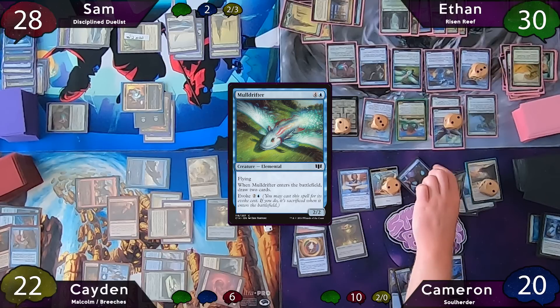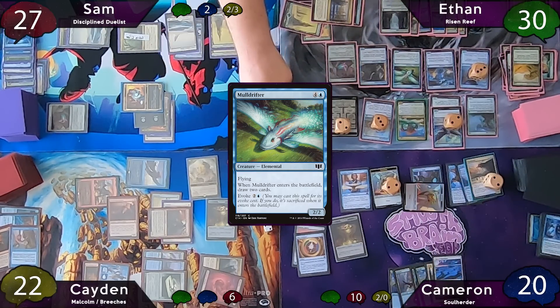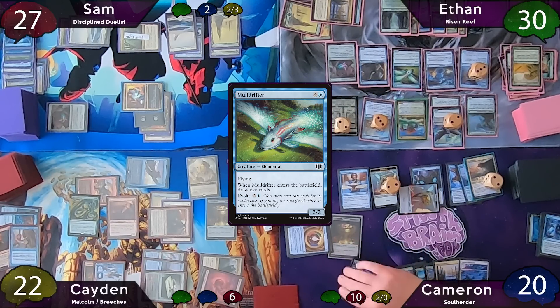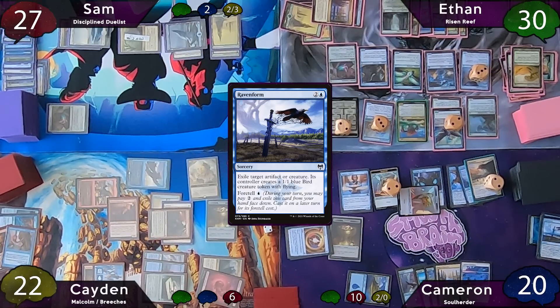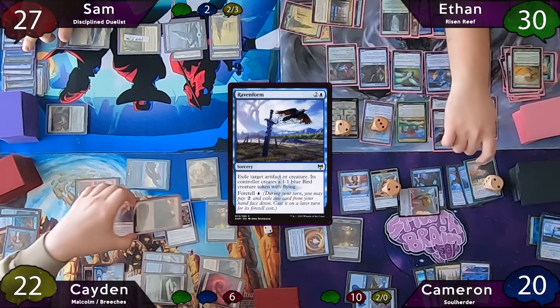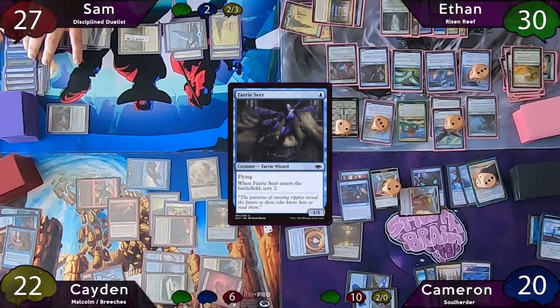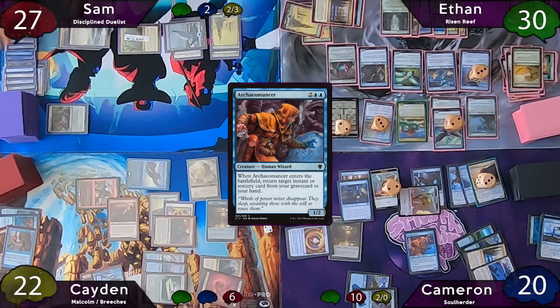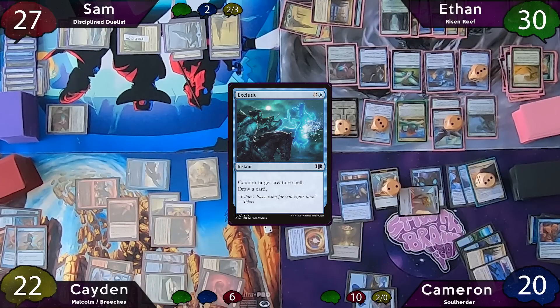Cameron immediately moves to combat and smacks Sam for one in the air — the Goggles trigger lets him scry one to the bottom and draw a card. Fearing death, Cameron taps for three and casts Raven Form on Sam's commander — the Duelist is exiled and Sam forgets to make the Bird token. Since a creature was exiled, Soul Herder gets another counter. Cameron casts Fairy Seer and scrys two to the top, then casts Archaeomancer — but Caden snaps it with Exclude, drawing a card.